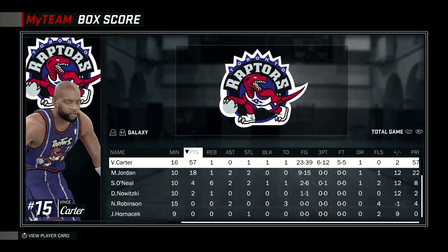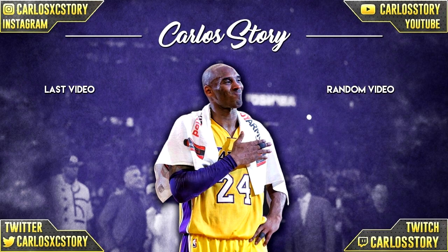Hopefully you enjoyed that gameplay with the Diamond Vince Carter. I'm definitely gonna get him — his dribble moves are just way too good, his release is amazing, and he's even got defense. You definitely gotta pick him up. Again, shout out to Mason for letting me use his account. If you enjoyed that video, make sure to smash that like button, subscribe to join Squad XC, and as always, thanks for watching — I'll see you in the next video.